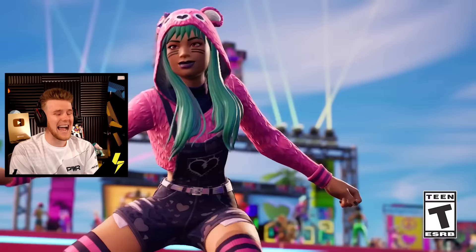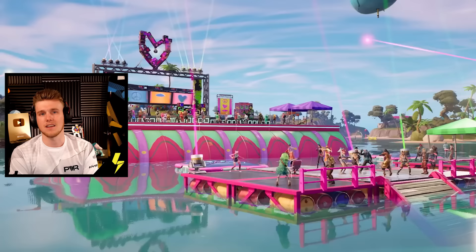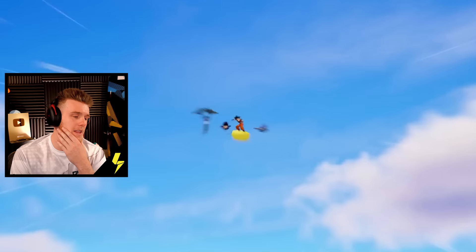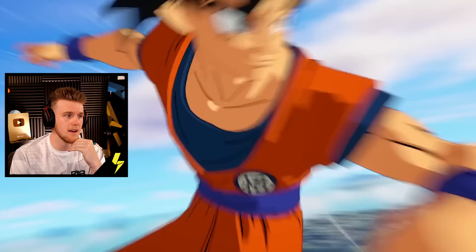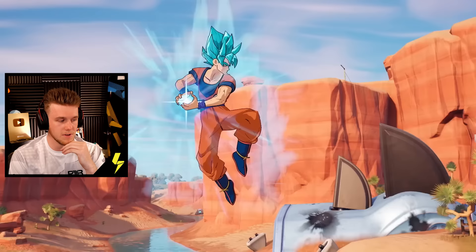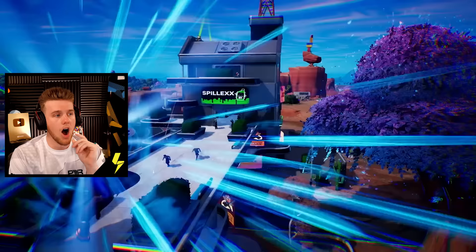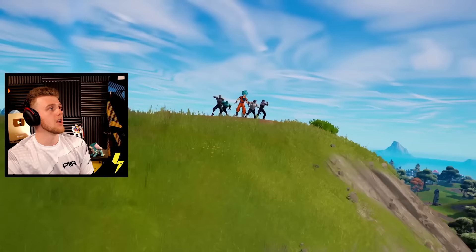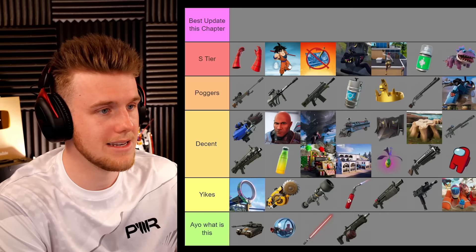Next up we have the summer update — I didn't actually play it. We had things like ice cream cones and little whip. I would probably say this was the worst summer event we've ever had in Fortnite. But the best update this chapter, and that's Dragon Ball. I'm a massive Dragon Ball fan — watched all the anime. The fact that I'm in a game as Goku actually makes me happy inside. So that was really cool, celebrating Dragon Ball and Vegeta in Fortnite. I think this one is right up there S tier next to Spider-Man — arguably the best update this chapter. Kamehameha and the Nimbus Cloud — perfect execution of a collab. 10 out of 10 collaboration, best collaboration we've seen in Fortnite in a very long time.